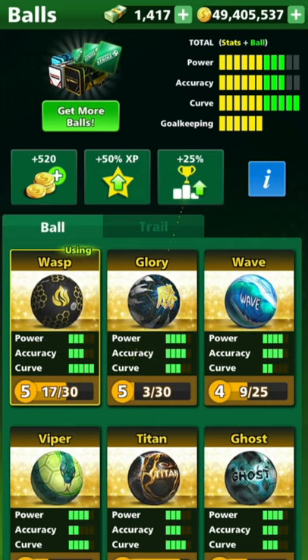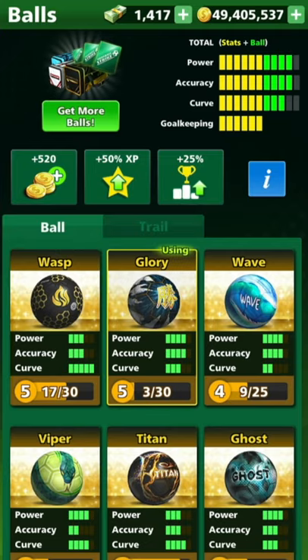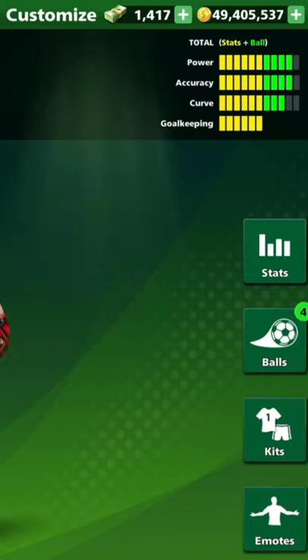There we go. We got the upgrade and that's given us a bit of extra curve actually. So we've got a little extra curve. We have four power, four accuracy and the curve. So we'll just choose that. We'll play a couple of games.